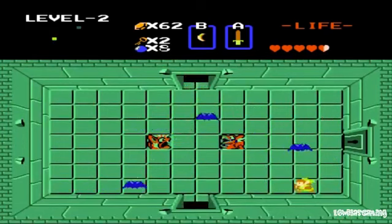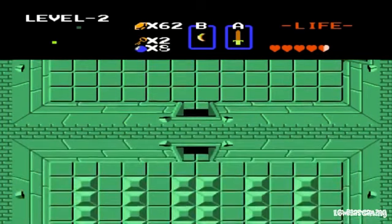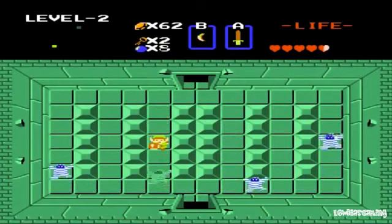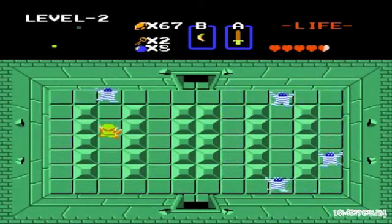I don't have to fight you, so I'm not going to. I do have to fight you. I still don't have the white sword, but I should have enough hearts to get it if I can find it. More mummies! I don't care if they're called Gybdos. This is clearly a mummy.